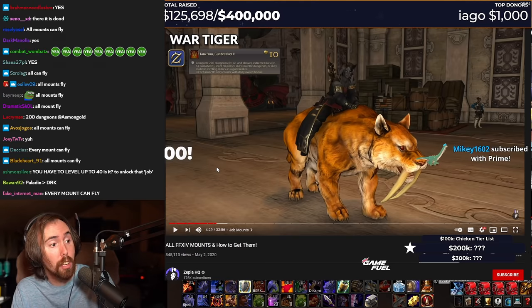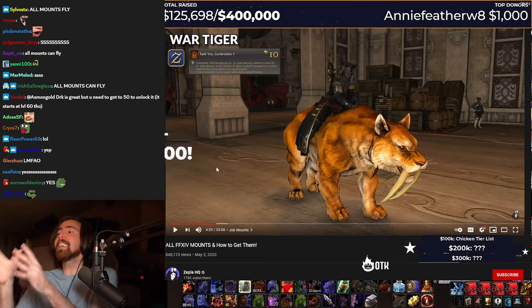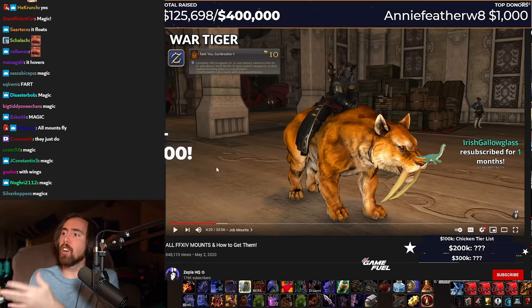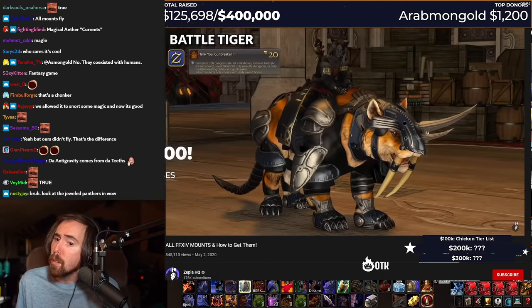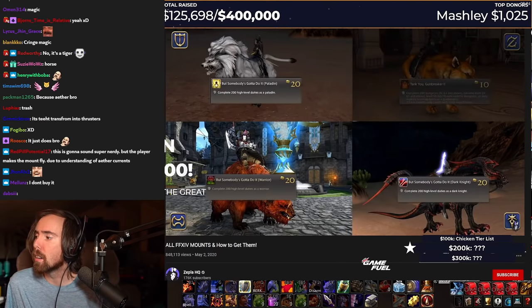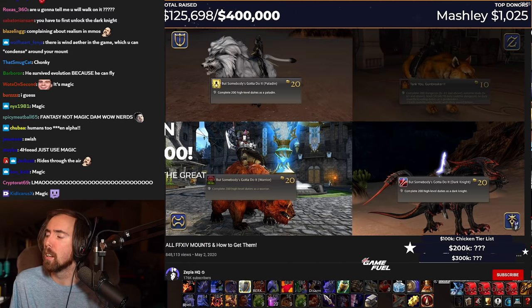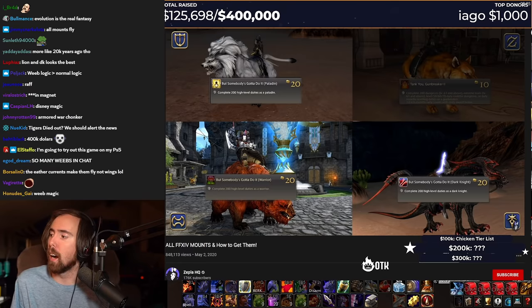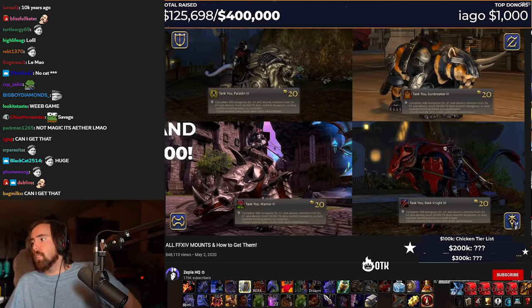Holy shit. All mounts fly? How the fuck is this going to fly? Please explain to me how this flies. Because it couldn't even evolve enough to stay alive. Oh, it's magic. Gunbreaker: the war tiger and battle tiger. Damn, that's badass. Now warrior, paladin, and dark knight's first mount — the ones with achievements that say high level duties — can be farmed on anything level 50 plus that's extreme or savage. A solo Garuda EX unsynced would work. I will get that mount.